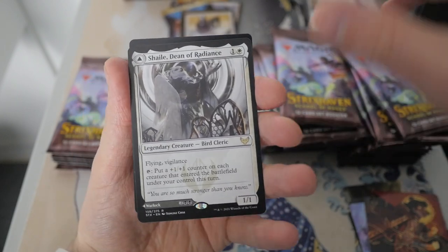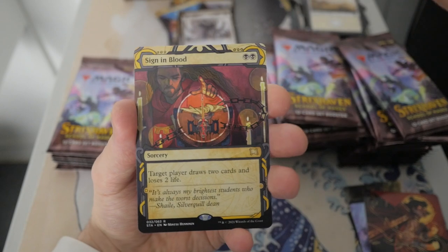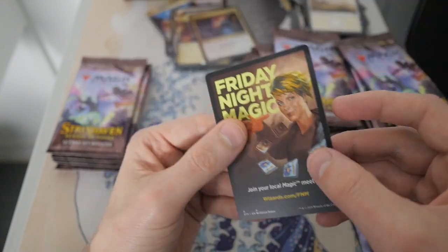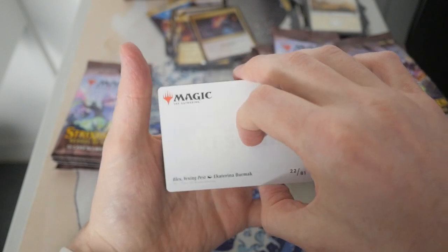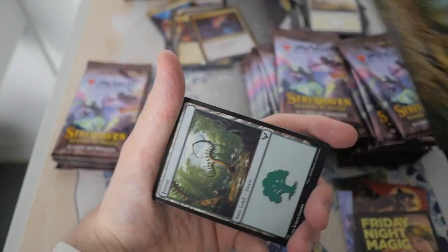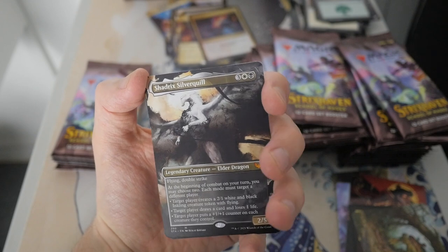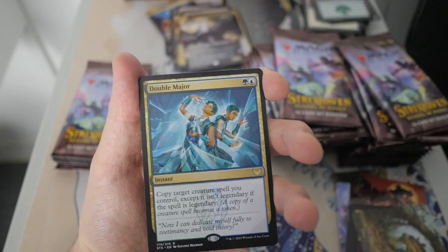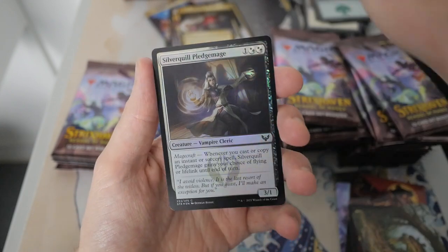We have Shelly Dean of Radiance, and we have Baleful Mastery — so we do have two rares in this pack. And then we got Sign in Blood — I love the art on this one. Rip Apart — Friday Night Magic. You guys miss that? Let me know what you guys do for Friday nights. Blex Vexing Priest, and then — oh wow, look at that — Cedric's Silver Quill. Nice Elder Dragon Mythic with Flying Double Strike. Absolute beast. And we got a Double Major. Agonizing Remorse is our Mystical Archive card, and then we have a Foil Silver Quill Pledge Mage.